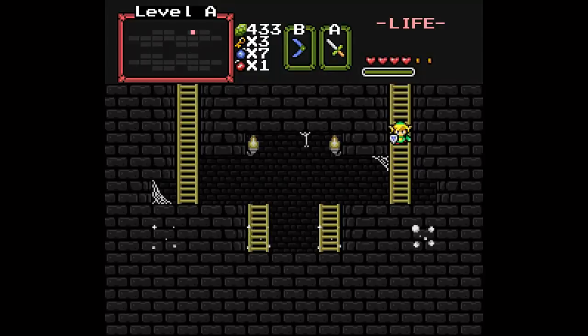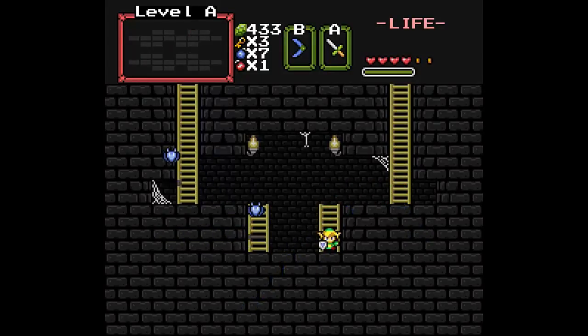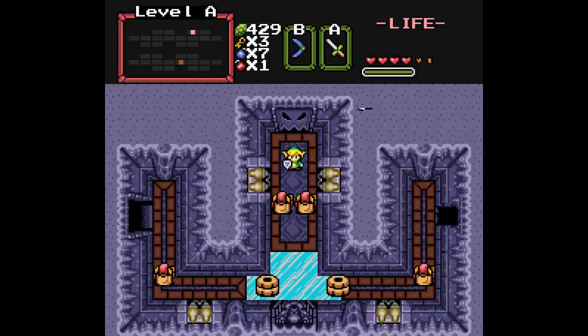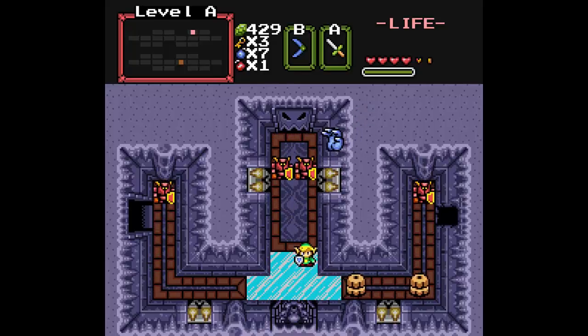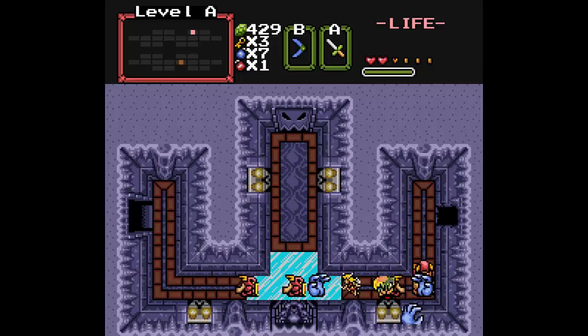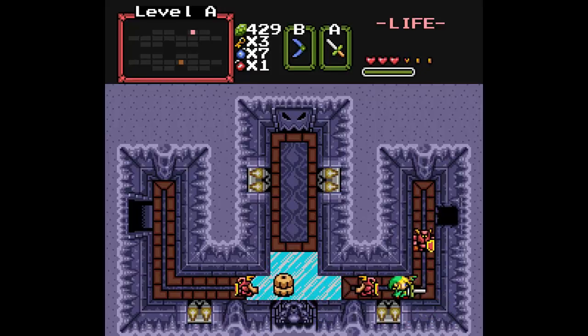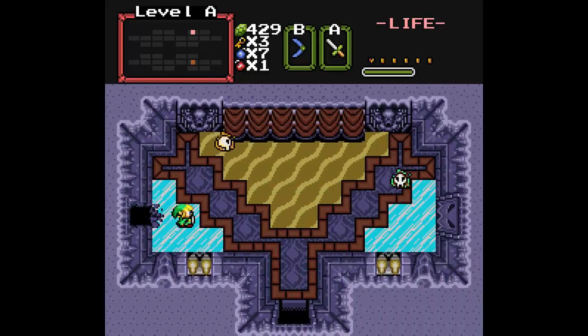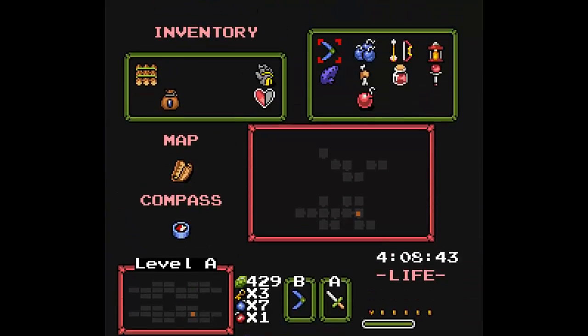I just want to know for sure if I can finish this place. If I explore every possible avenue and there's no way to get past because I need the hammer, then fine — at least I know to come back later. But if I get the hammer in here, I'd want to get that now, because that opens up a lot of stuff. Fucking enemy spam!